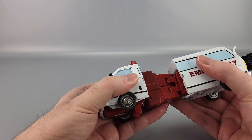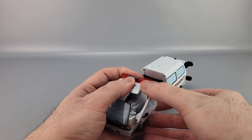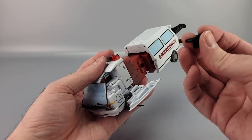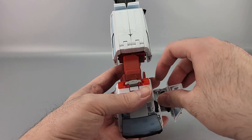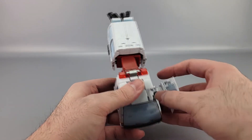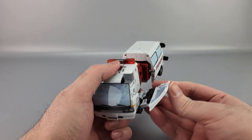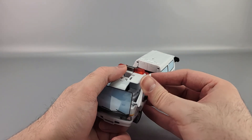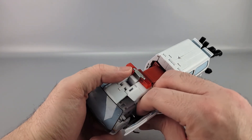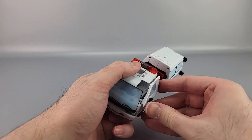One thing I forgot to mention about van mode is weapon storage. He can actually store his weapon right inside the van. When you unfold the gun it tends to pop up, so you need to slide it in flush against the panel. It's not a super solid connection, but once you get it folded up and tabbed in, it's fine.